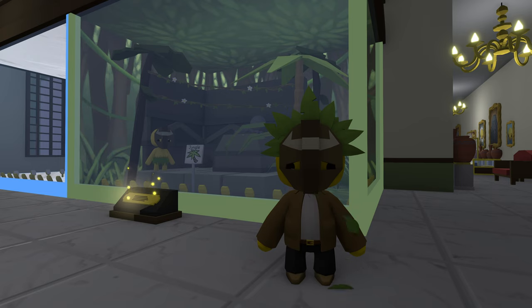Hey everybody and welcome back to Wobbly Life! Today we're going to show you how to complete the jungle exhibit at the museum and unlock this cool mask I'm wearing. To do this requires you recover four artifacts and, as you might have guessed, they are all located on the jungle island.